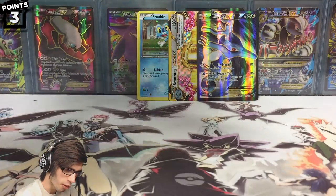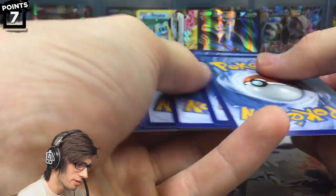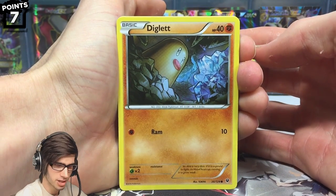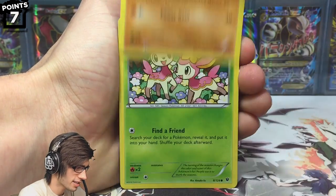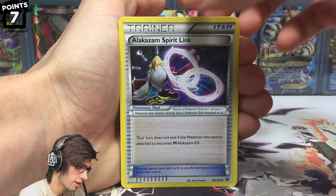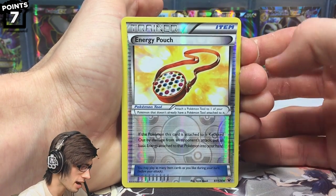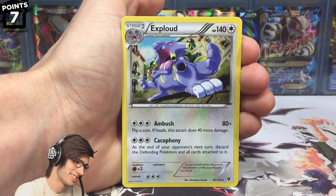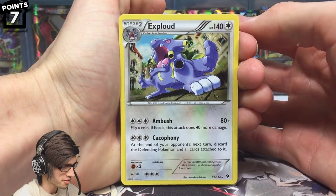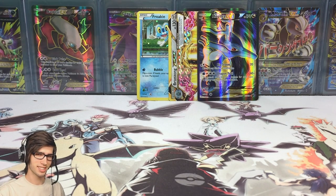There is the final code for the opening. Let's see how we can finish this blister pack off. We've got a Diglett, a Ralts, a Carbink Safeguard, a Carbink, a Dedenne, Snivy, Kabuto, a Wormadam, Alakazam Spirit Link, an Energy Pouch as our reverse — just an uncommon. The final pull from this Froakie 3-pack blister is an Exploud, regular rare, 140 HP with Ambush and Cacophony. The mascot of the set couldn't come through, but the other two packs surely did.